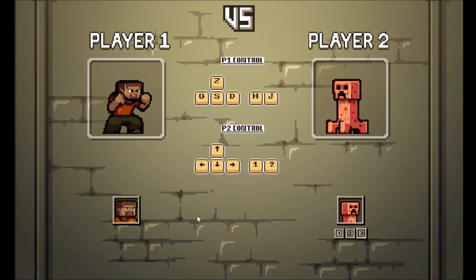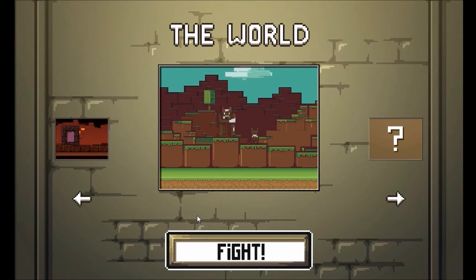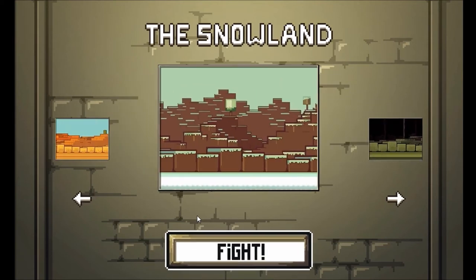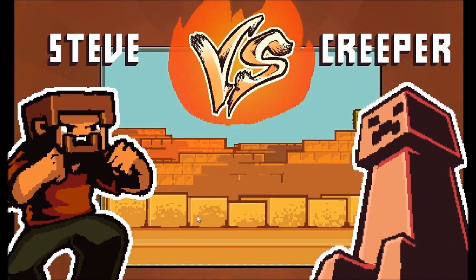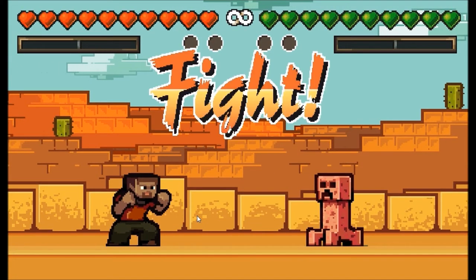I'm going to go for a red creeper — that is scary. And we're going to fight in the normal world. Or should we fight somewhere else? The nether? The end? Snowland? The desert? Desert might be good. Okay, we'll fight in the desert. Steve vs. Creeper. Run! One! Ready! Fight!